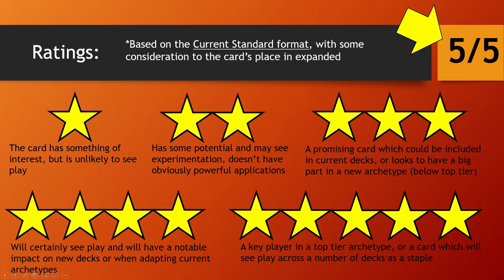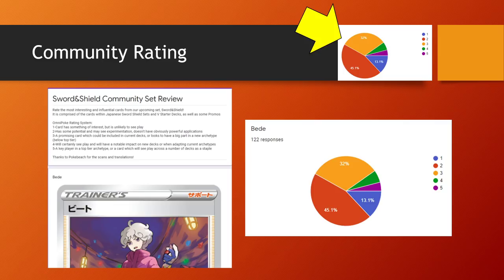We're going to be jumping into the set review now. Pause now if you want to get a better picture of why we rate cards the way we do. Keep an eye out on the top right corner for the ratings themselves. We also get to take a look at the community's rating — this time I've gone ahead and copied the whole pie chart to get a better view of the split, to see if everyone's in agreement on certain cards.